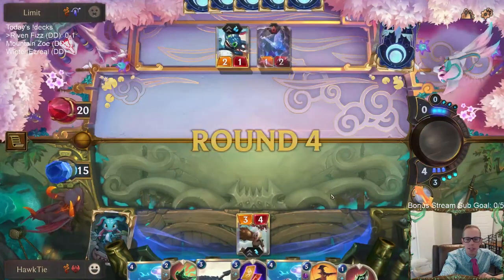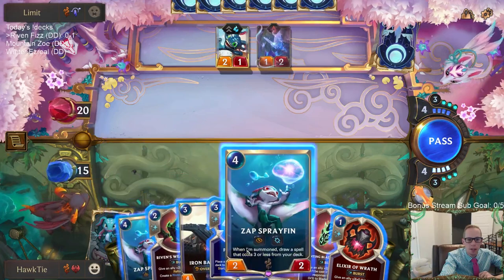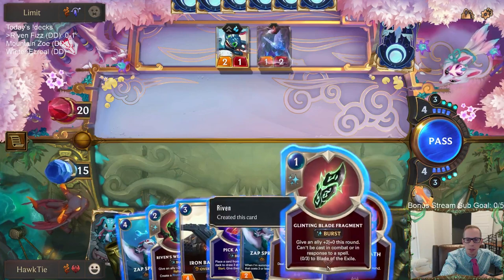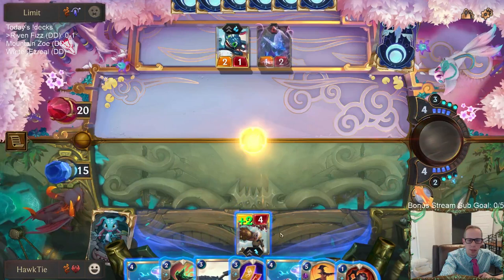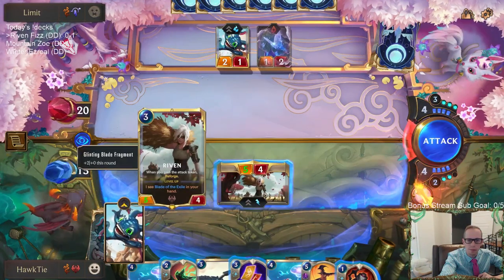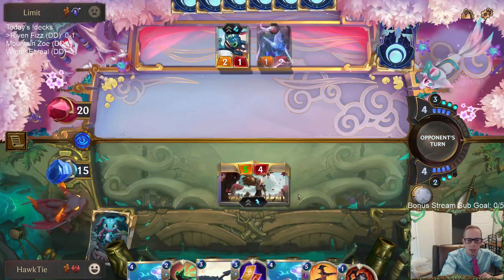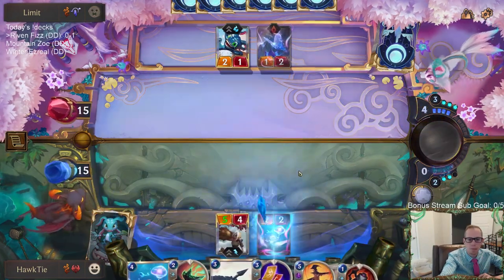Everybody's expecting that Grand Plaza card to change — sometimes with card games you want new cards to see play and so they made it a little bit too strong. Spray Fin is nice but we don't have any room for attuning right now unless I play a spell immediately. I decided to attack before playing Spray Fin because I don't think they necessarily want to block with either of those units.